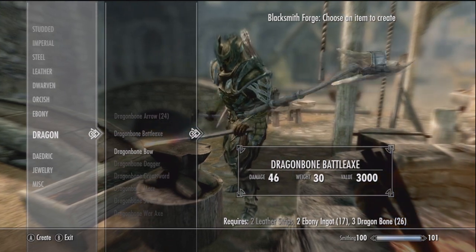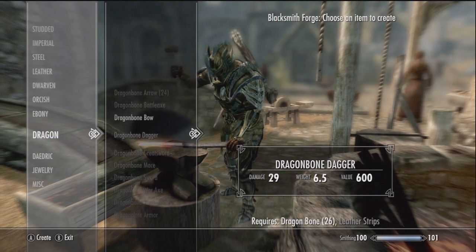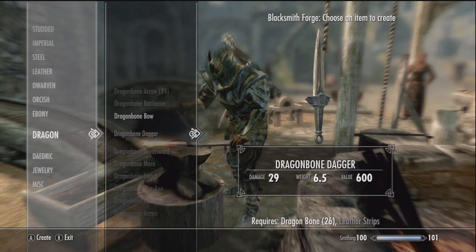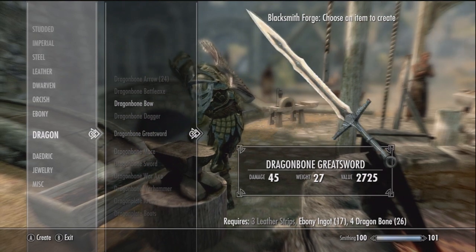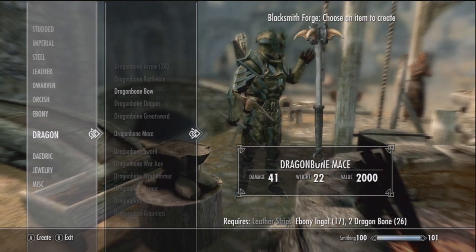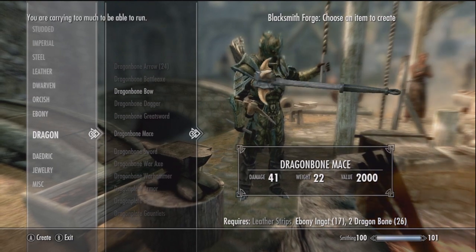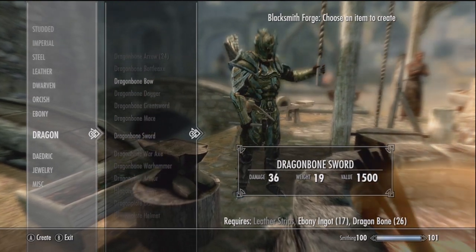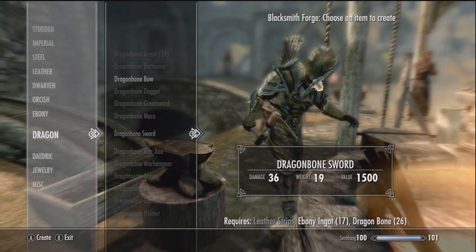It starts with dragon bone arrows, the dragon bone battle axe, the dragon bone bow — that's what I'm going to make here and show you some improvements. The dragon bone dagger looks kind of cool, I should make an assassin and use that. Dragon bone great sword, they all hit pretty hard. The dragon bone mace looks pretty tight too — it's got hooks and stuff, that'll go in someone's head. The dragon bone sword, a couple of those swinging around would be pretty sick.